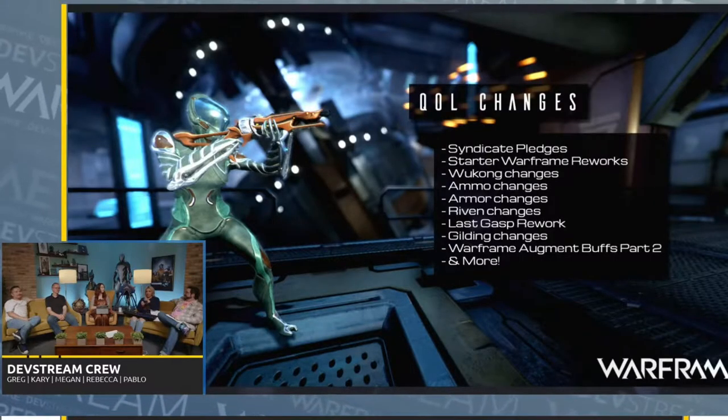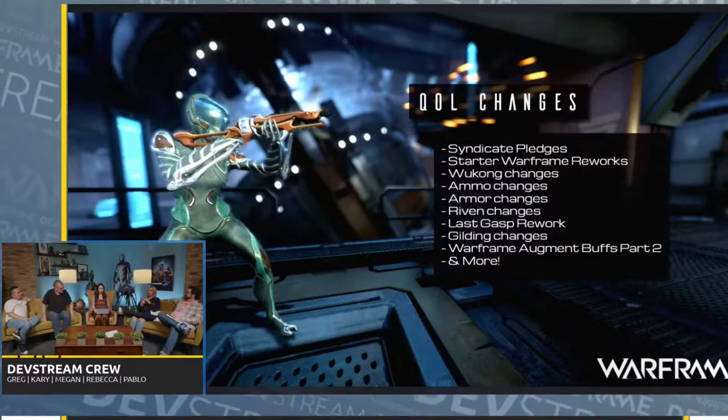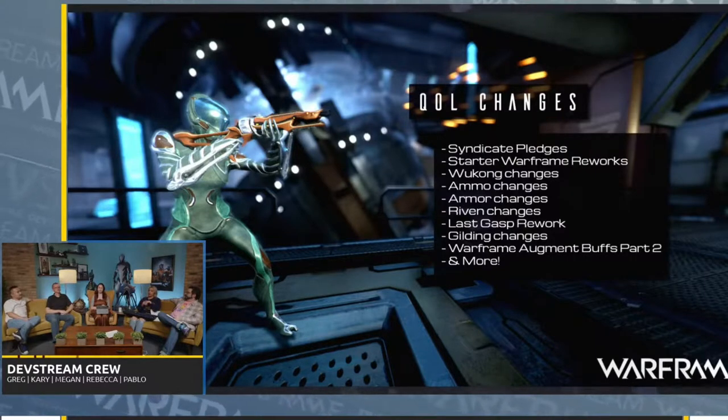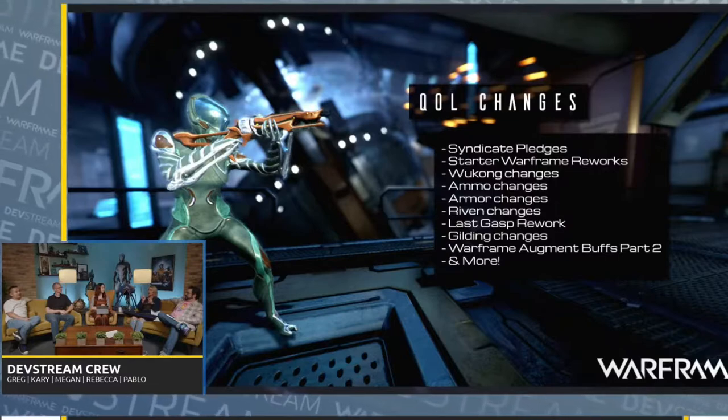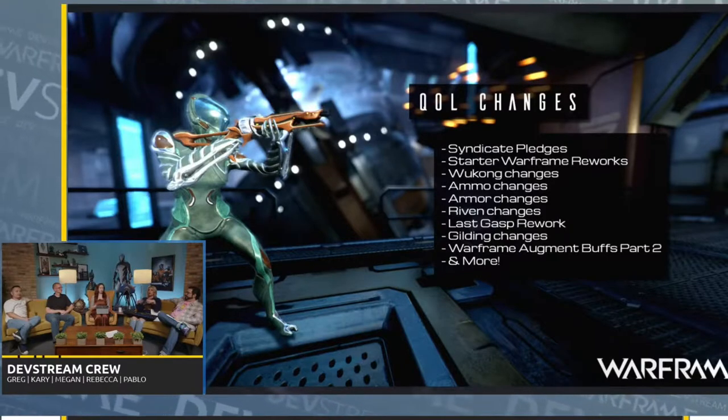The New War is a prerequisite to play the Veilbreaker content, and getting people to the New War in a streamlined way is important. Gilding changes speak to that. The gilding system as it is now takes your modular gear — you can gild it to increase their stats, start earning mastery, and other things. But what we've done with gilding now is it is now the gate to mastery. Your modular stuff from Zaws to kit guns will give gilded level stats when you build it, and then you can choose to gild it if you want to earn mastery.